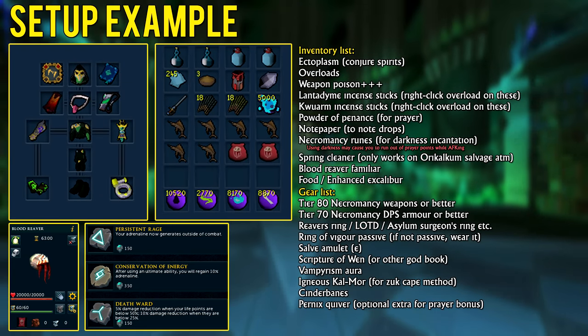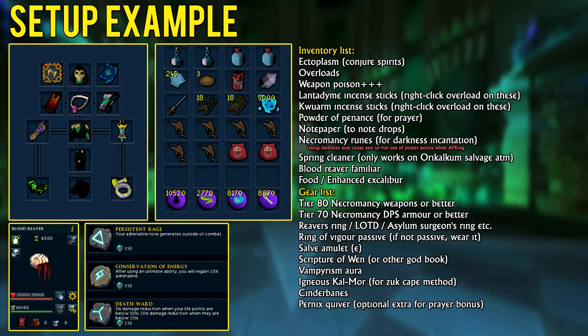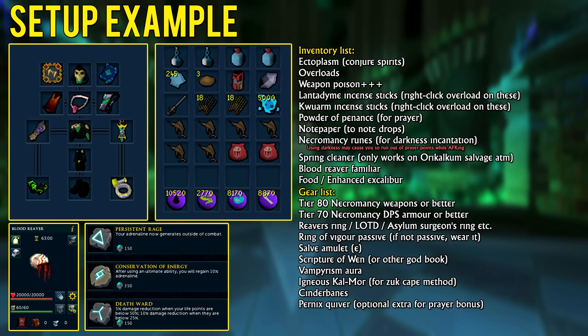If you're looking for invention perk suggestions for your armor, having perks such as Undead Slayer in combination with Crackling, Biting, or Invigorating is highly recommended. As for weapon perks, using basic perks such as Precise 6 and Equilibrium 4 is going to be fine. I'll leave a link to the PVM perks page in the description below.